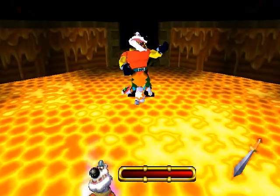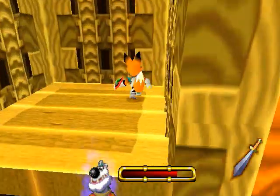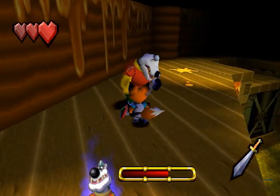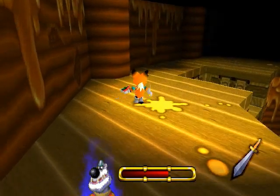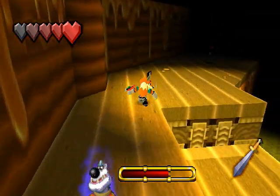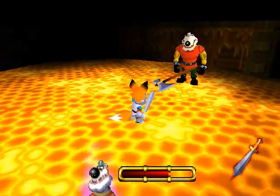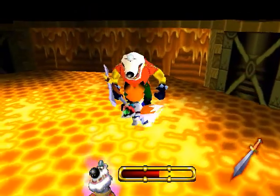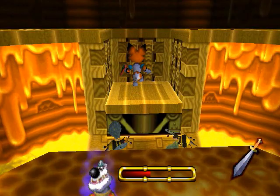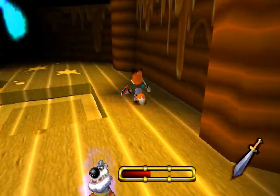I'm gonna skip that. He got away from me. I'll just wait over here then. Did I block that effectively? I don't know. There's hearts over here — should've grabbed that sooner. Okay, I did not take damage from that. Just making sure. I think I gotta make sure I dodge the bees too. Where'd he go? I don't see him. There he is.